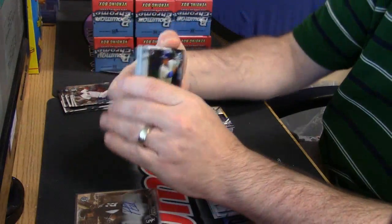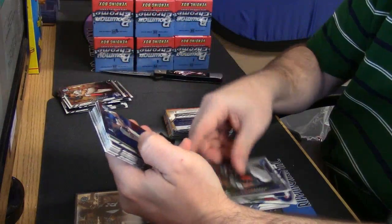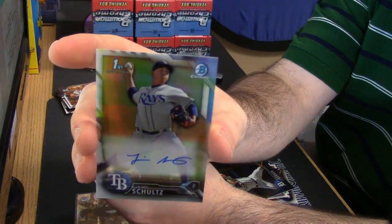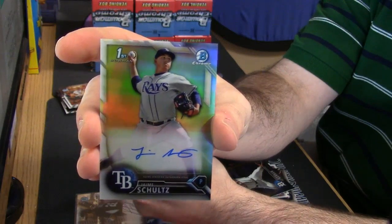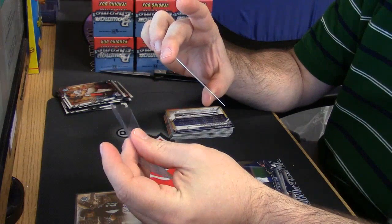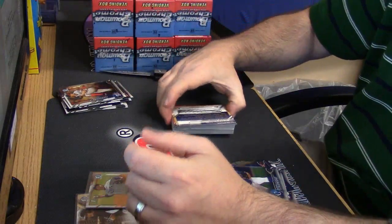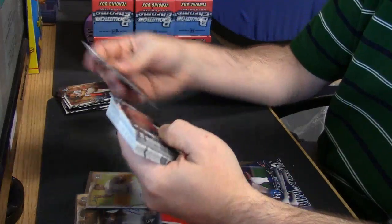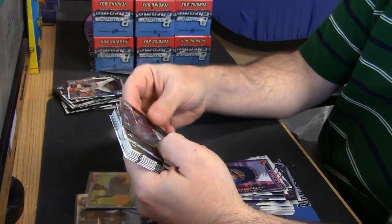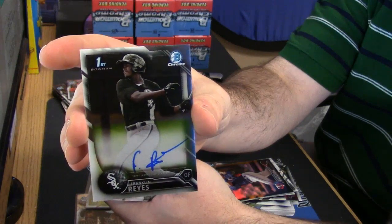Last three all gonna have rookies, vets. So it's Mike Gerber black and gold and a refractor auto Tampa Bay — Devil Rays. This is Jamie Schultz, it's his first ever Bowman card. Palacios from the Chicago White Sox, and Franklin Ray — his first ever Bowman card as well. More first Bowman action.